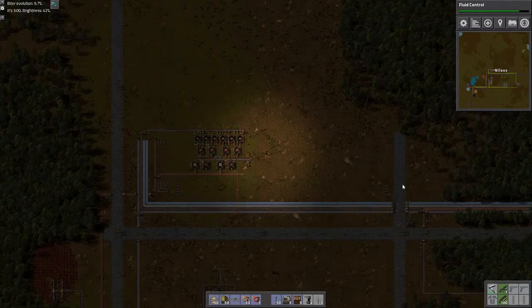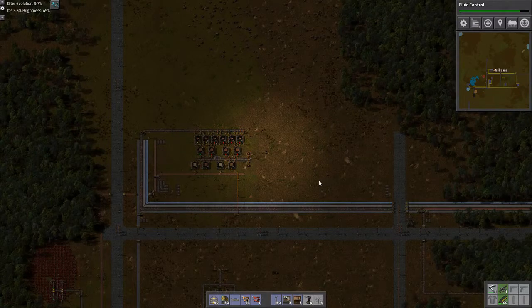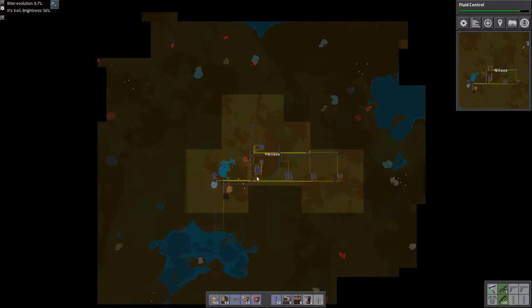Hello and welcome. My name is Nilavs and this is episode 3 of our let's play campaign of Factorio with Angels mods and Bobs mods. Since last time I've been doing a lot of infrastructure. Let's start on the mini-map and see what we have.